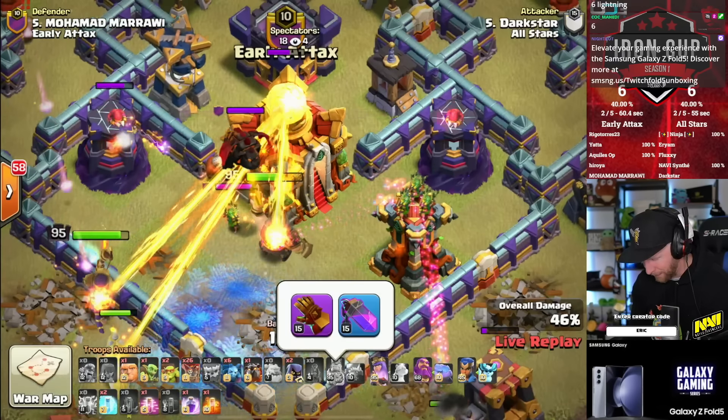He's going to miss — he's going to lose this war by literally 5 seconds. You cannot make this up. There it is. Flexi effectively gets the hold even though it's a triple — it's a double perfect war draw on the board, but the time advantage goes in the favor of All-Stars, and they take this week in the Round of 16 of the Iron Cup.